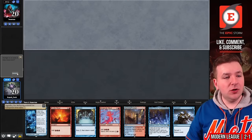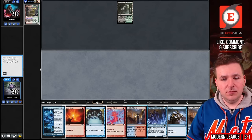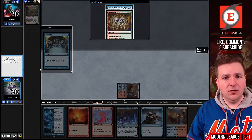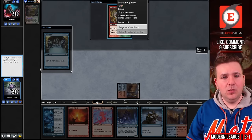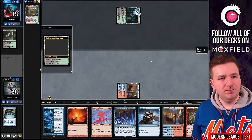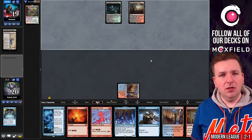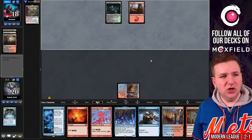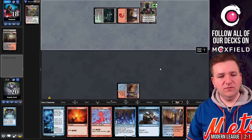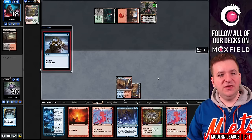Match number four, we're on the draw, and I will keep. Our opponent begins with a Verdant Catacombs. We draw land number two — certainly welcome. Play Preordain: we're going to bottom a Case of the Ransacked Lab and keep Manamorphose. Pass the turn. Underground Mortuary — that's spicy. Gets rid of a Urza's Saga. Bloodstained Mire. Is this just Jund? There's a Ren and 6 — you got it. Gets back a Verdant Catacombs.